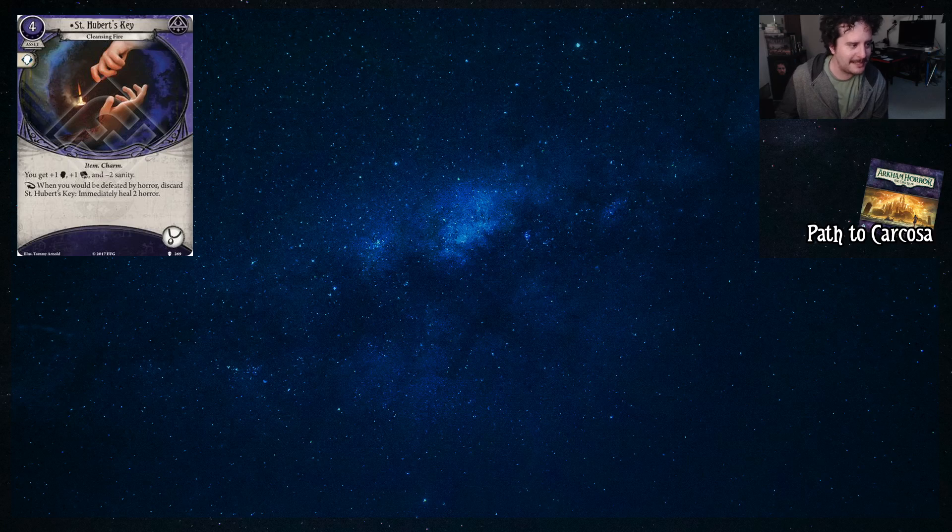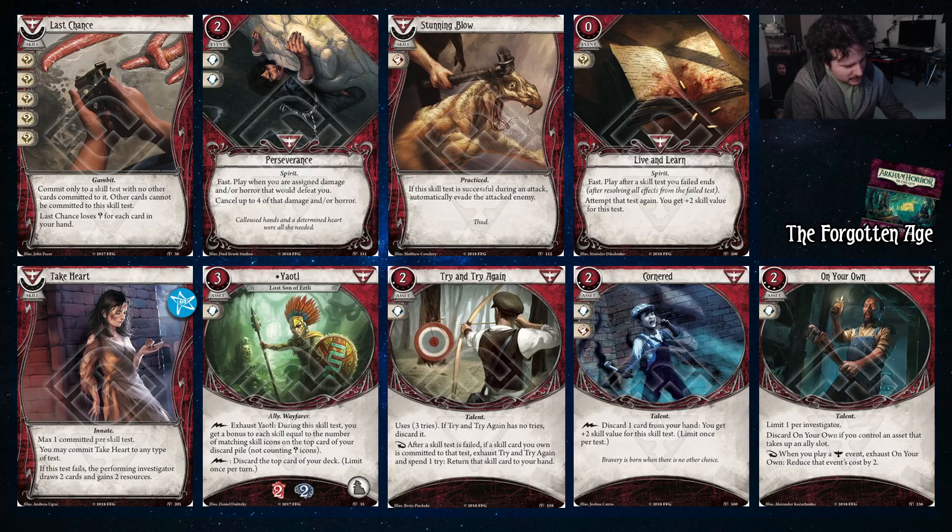One last Carcosa card: St. Hubert's Key gives you brain and book at the cost of minus two sanity — it turns on your desperate skills right away. And when you would be defeated by horror, you can discard St. Hubert's Key to immediately heal that horror. Really nice card. And with that, moving into The Forgotten Age.